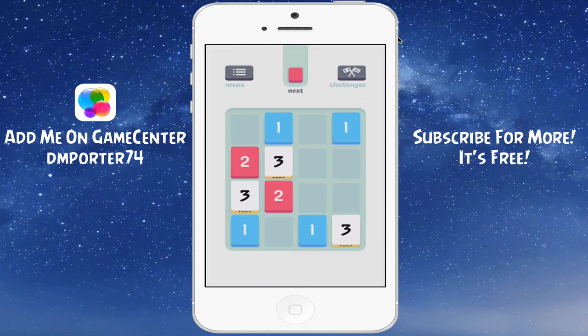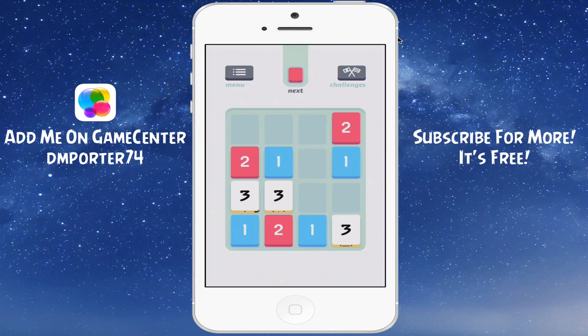When I slide or swipe my finger down, all of the panels on the board are going to slide down with it. As you see, it brought in another two. If you look up in the upper center of the screen, you're going to see a next box, and that's going to show you what's coming next whenever you make your next move. In this case, it's going to be a pink block, which is always number two.